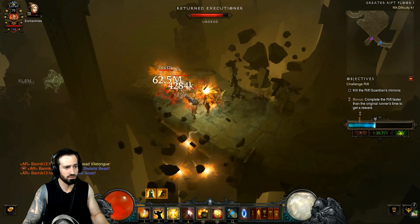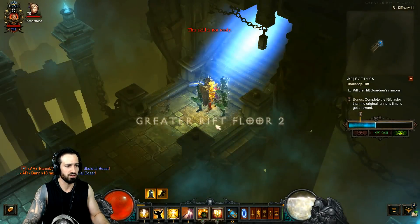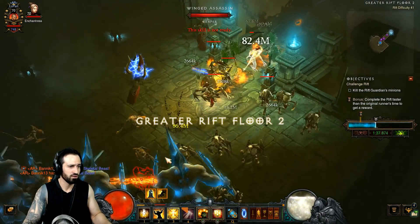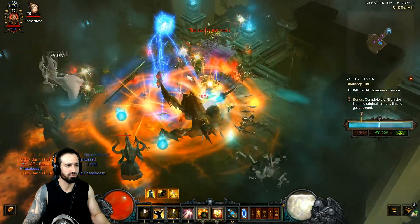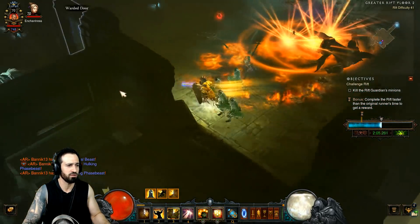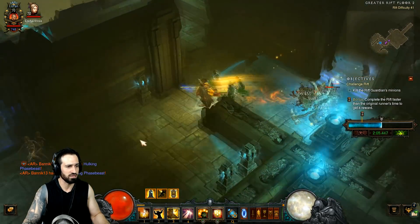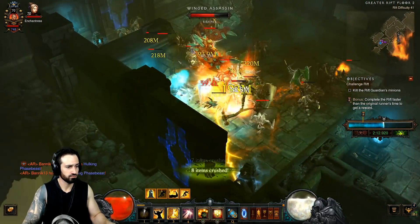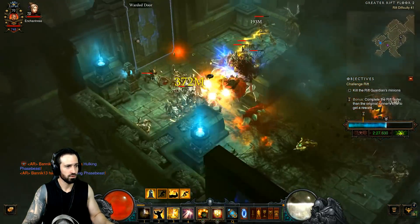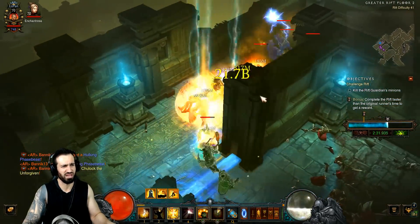As you can see, I'm just going through using my Phalanx, using Shield Glare when I'm out of Wrath, and then using Condemn. I'm actually using Condemn pretty generously. There are a lot of dense packs and you come across elites pretty frequently, so you're going to be using Condemn a lot. Just make sure you've got Shield Glare up and it's not going to be an issue. When I remember, I use Heaven's Fury, but mostly just keep your Laws of Valor up and cast your Phalanx — that'll pretty much kill everything.